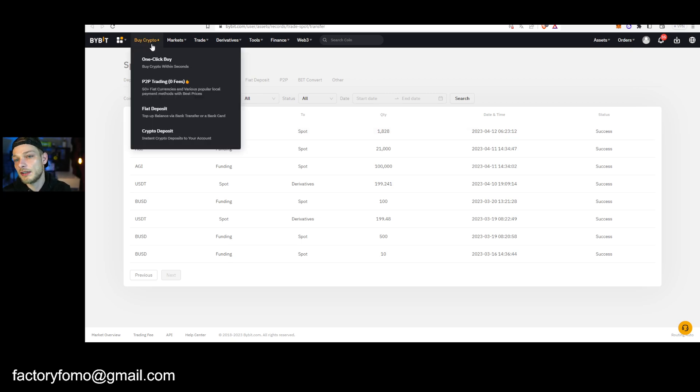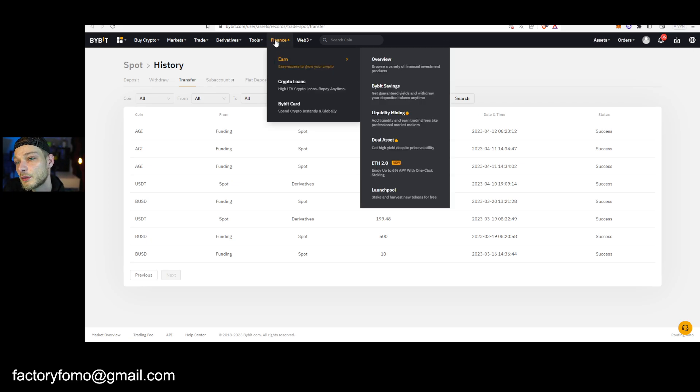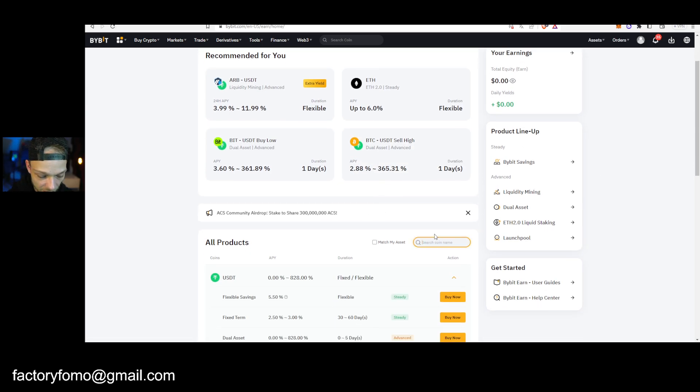There's a possibility to stake it for quite some APY. You can use the Bybit app as well — I think it's much better than the web version. But if you're on PC, click Finance, then go to Finance and click Earn.